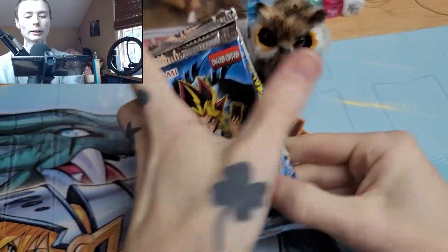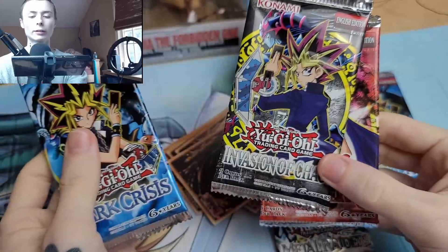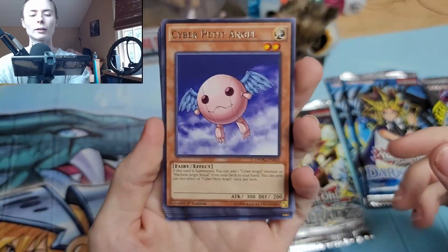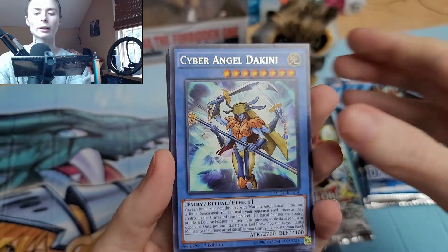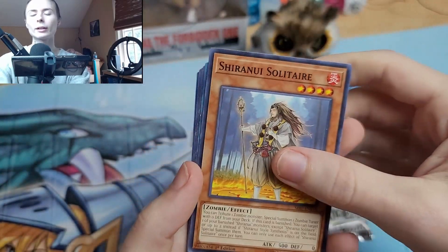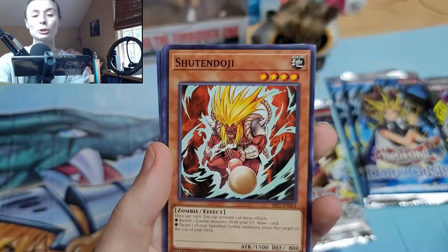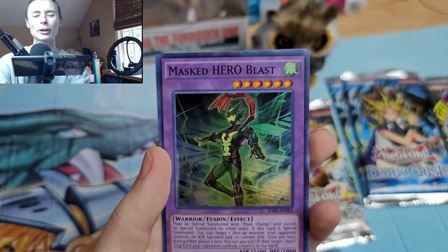All right, we are back. We've got one Dark Crisis, one Metal Raiders, Pharaoh's Servant, Invasion of Chaos, and a second Dark Crisis. We're going to start with this pile of extra cards that we get. We got Cyber Petite Angel, Cyber Angel Dakeni, and Marionette Might. As we go through these — I have been playing Duel Links also. I've been using Desperado as my deck and kind of made it my own.